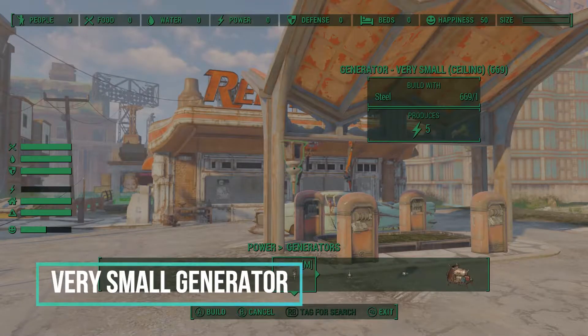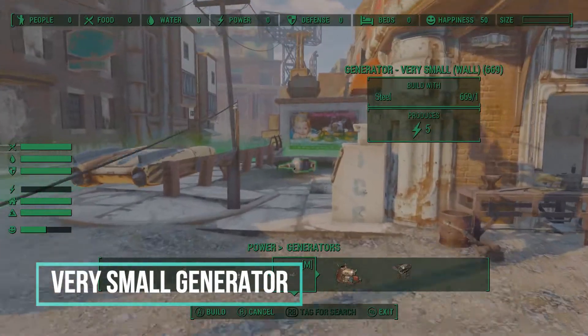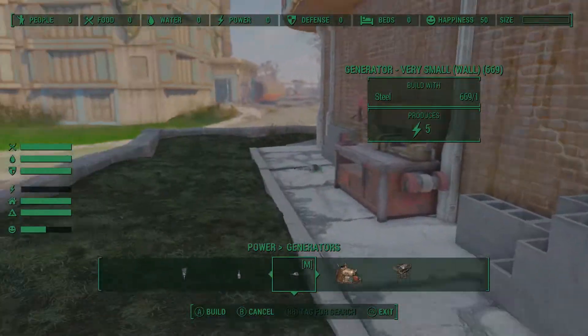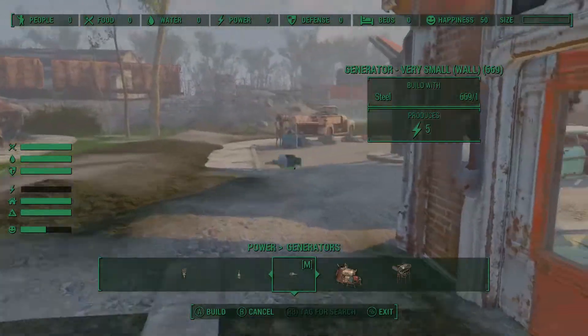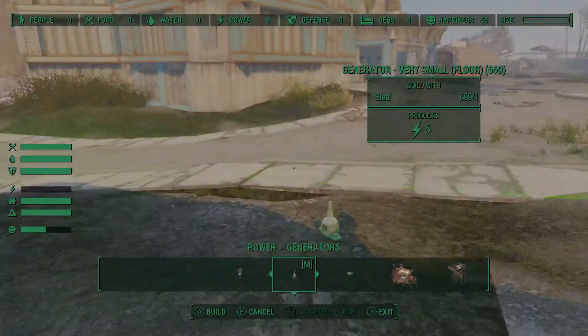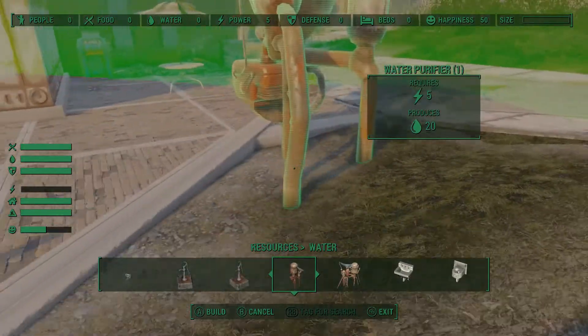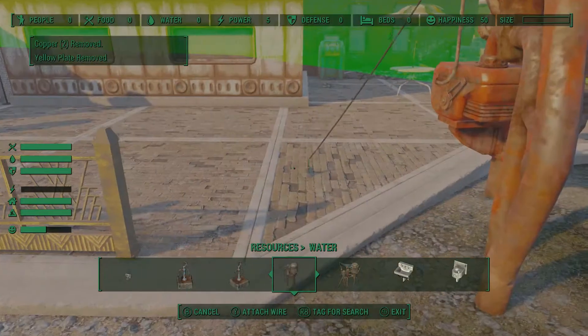Next mod in my load order is Very Small Generator. I use this quite a bit when I want something powered either locally or outside of the settlement and I don't want long power lines run. They look like just your typical power connector and the option I chose was 5 electricity. You can go with 5, 20, or even 100 but I just use the 5 — it fits most of what I need.